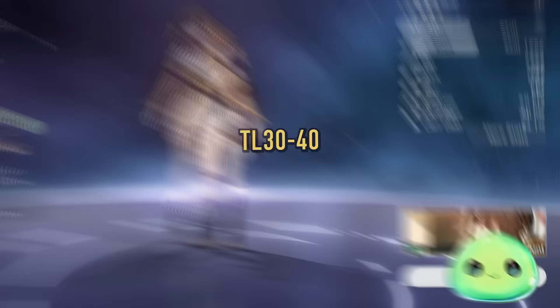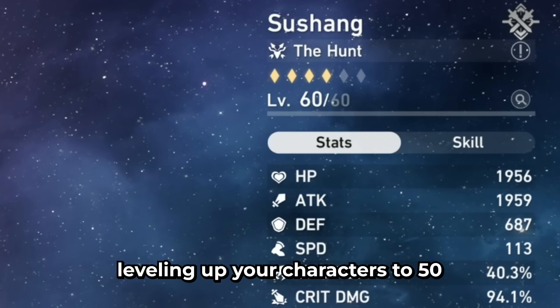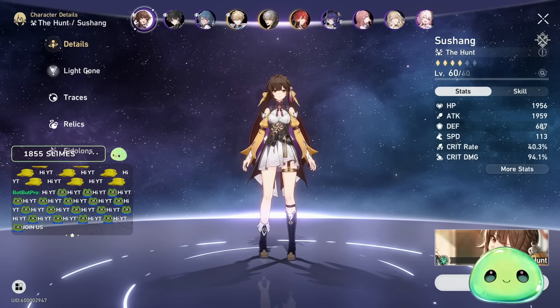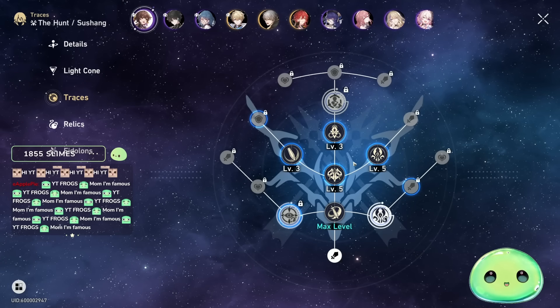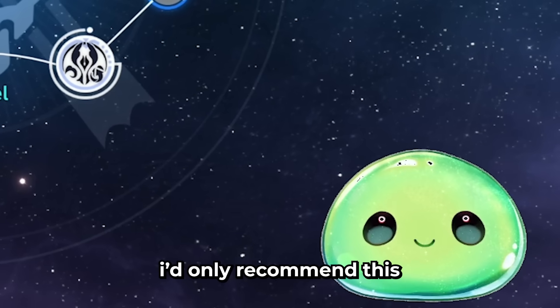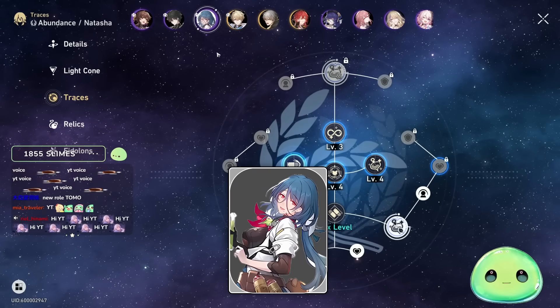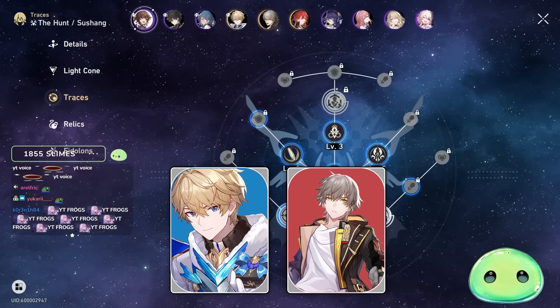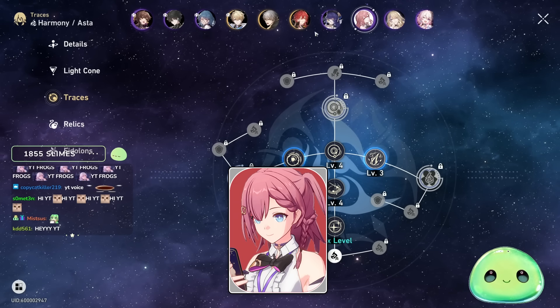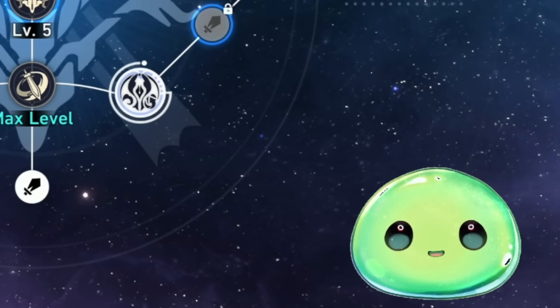Once you hit TL30, first and foremost you should be focusing on leveling up your characters to 50 — farm the essential materials to get them to the bare minimum of 50, get your light cones leveled up to 50, and your traces to level 4. I'd only recommend this for your carry characters — so DPS like Natasha at 4, defense characters like Gepard, Fire MC, and supports like Asta for ultimate.